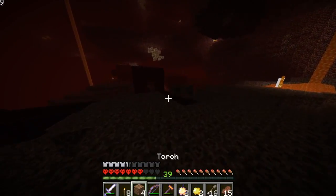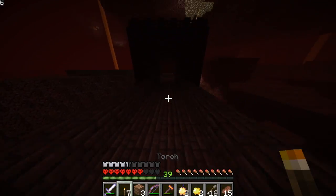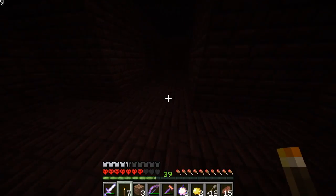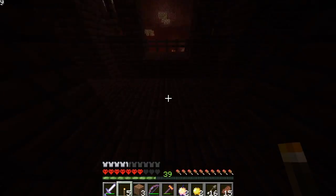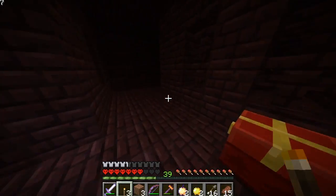Okay, so our plan for today — we are going to explore all these nether fortresses, and maybe we can find some Withered Scranton skulls, and loot, and nether warts. And maybe other stuff like gas deer, and blaze rods, and that kind of stuff.